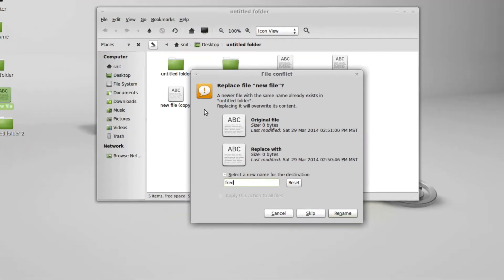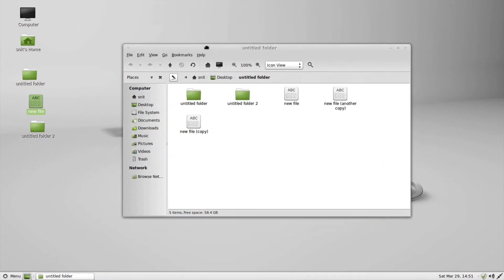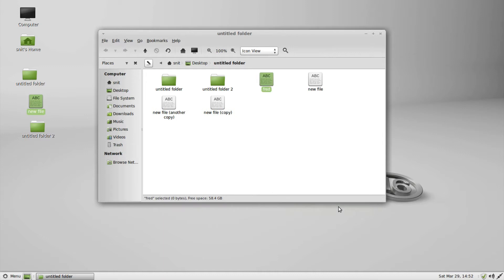One thing that doesn't make sense is I can go here and minimize it. It's zoomed down to there, but I can't get that back up. In fact, I can't do anything — I can move this window around, but right-click doesn't work, clicking doesn't work, nothing here is working. All I can do is minimize this, bring it back, and then get that. Then I can rename and we can create the file.